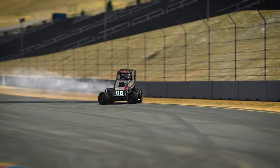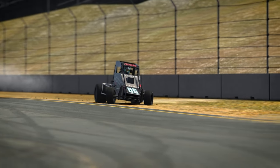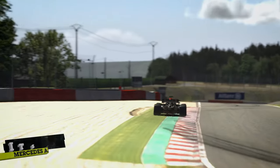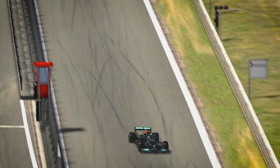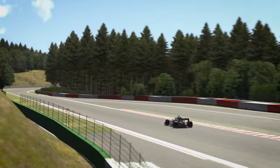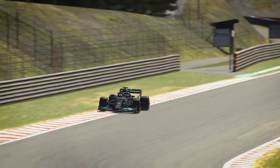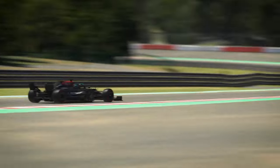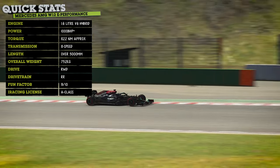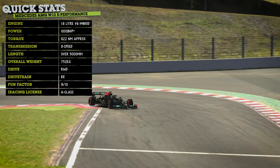As you've probably already figured out based on the thumbnail of this video, our first car goes to the bonkers fast Mercedes-AMG W12e Performance. This is the 2021 Formula 1 Constructors' winning car, and it's not hard to see why. This car will warp your perception of how fast a racing car can be. The downforce levels are out of this world, and it will take countless laps to build the confidence to push this car to its true potential.